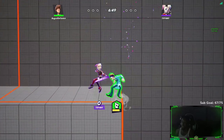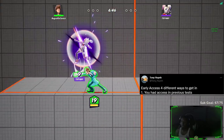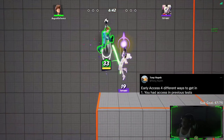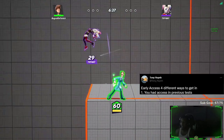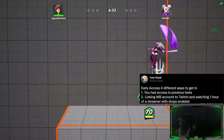The first way to get early access is literally having access from the previous tests. So that means if you played in Playtest 1, Playtest 2, or the Closed Alpha, you would 100% get into the game. It looks like they backed away from the survey thing, and if you played the game at all, you get access to the early access.